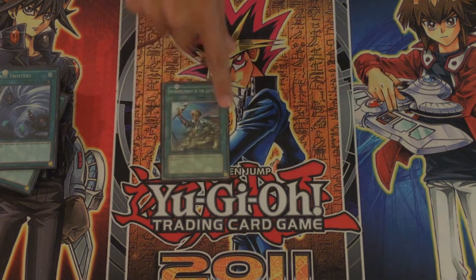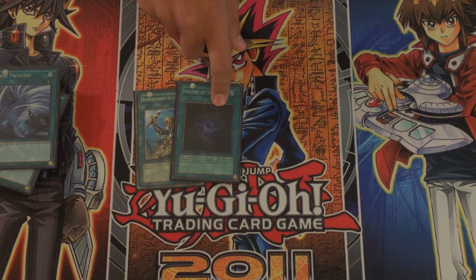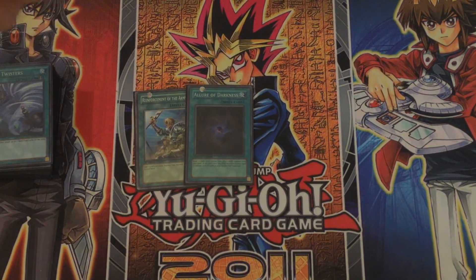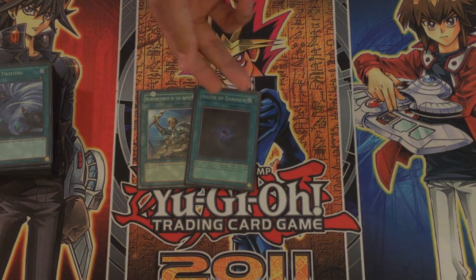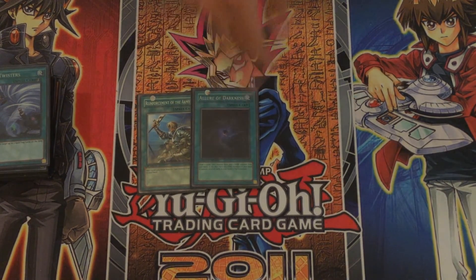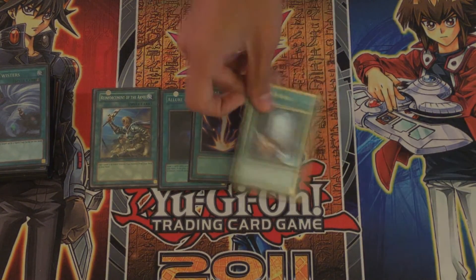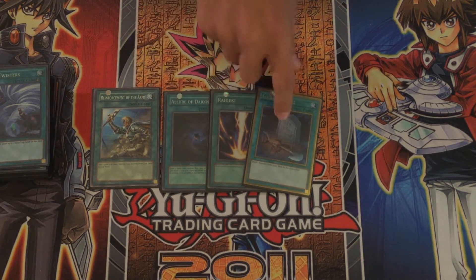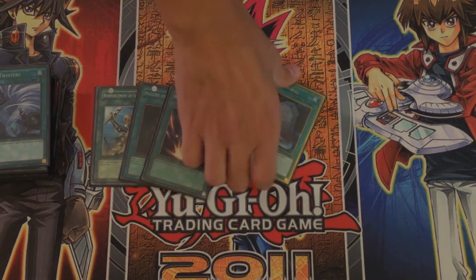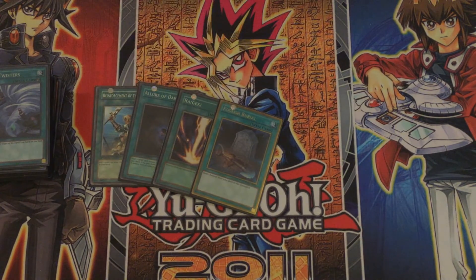For one-ofs, we have one Raigeki because Phantom Knights are warriors, so why not? One Allure of Darkness — pretty much everything in the deck is dark, so typically you'll get to use its effect, and even if you discard from your hand a lot of the cards work well from the graveyard. One Foolish Burial, really good for getting Ancient Cloak into the graveyard if you need to get another Phantom Knight — or even Ragged Gloves into the graveyard, then put Ancient Cloaks into the graveyard from Ragged Gloves, and then get something in your hand if you really want to cycle through your deck.